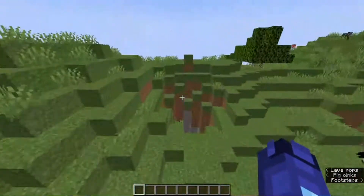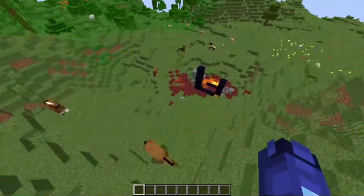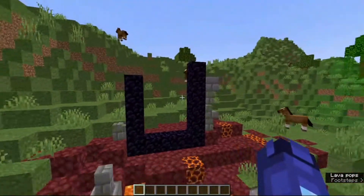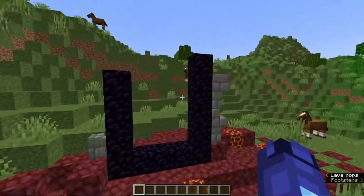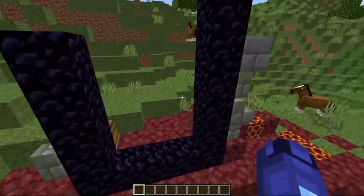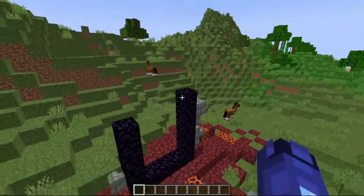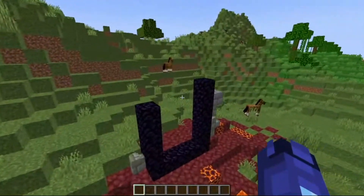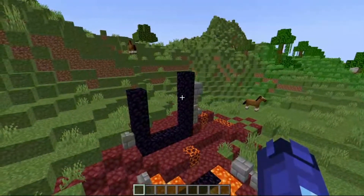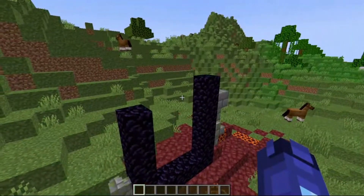What we need to do is reset the world until we find a ruined portal next to us with almost no charred obsidian — or even some charred obsidian, but those should be in the corner and should not interfere with the portal build. What we need is kind of like this — as you can see, no charred obsidian. This might be pretty rare, but the odds are pretty reasonable.